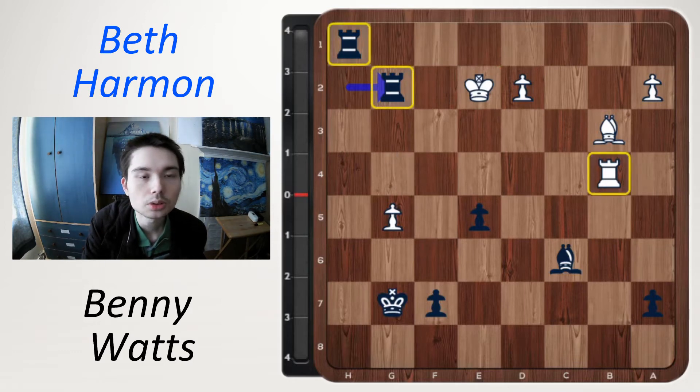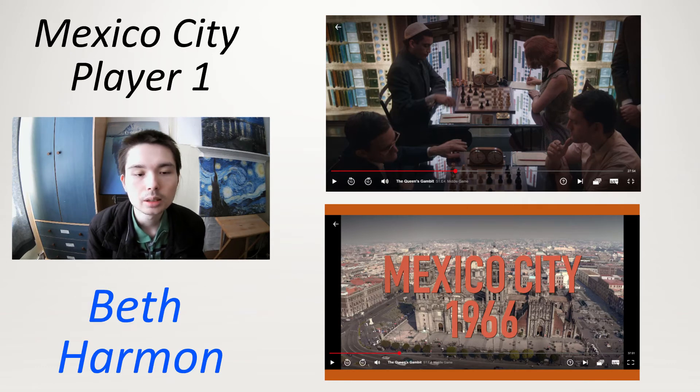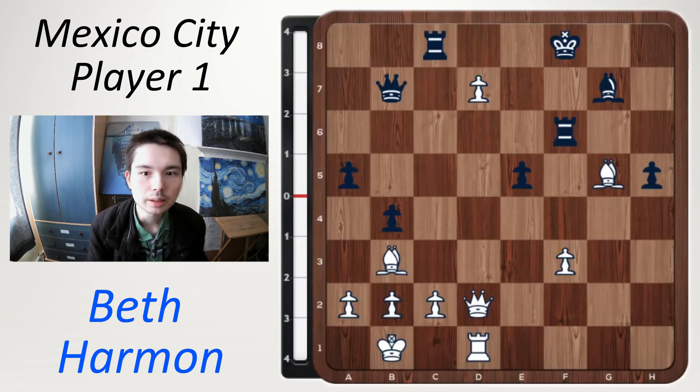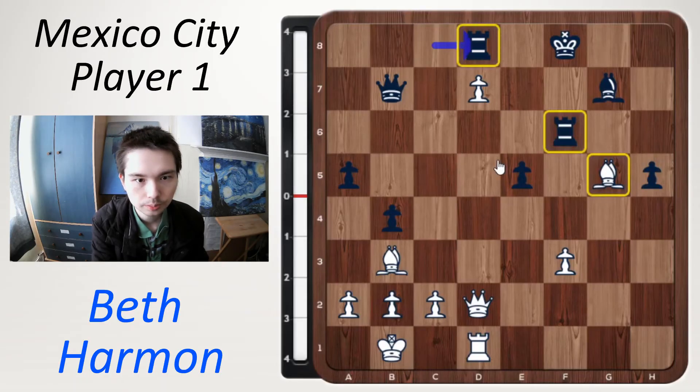Benny Watts wins this tournament, but later on in the show they will meet again. Beth has white and has a dominating position. She is on board four, making her way up to board one very soon. Beth has just played d7 and black now has to play rook d8 or else white is just going to get a queen. In this position there's a very nice checkmating pattern — checkmate in three moves. This bishop is so strong but it's time to get rid of it and clear the path.